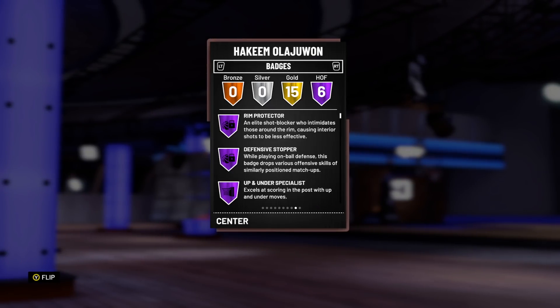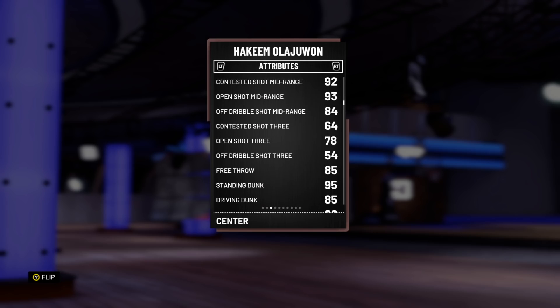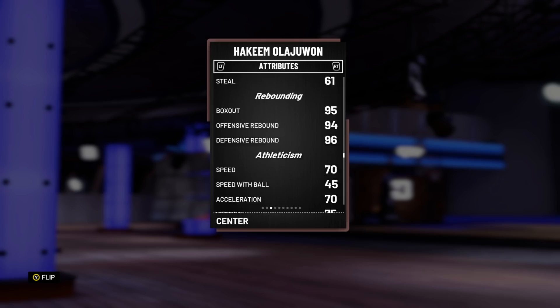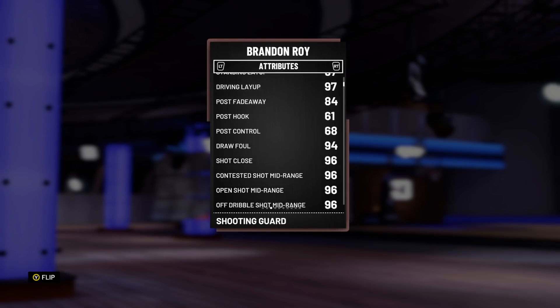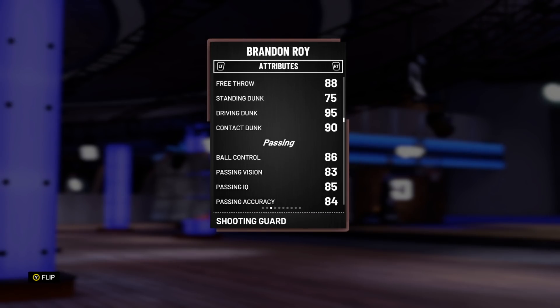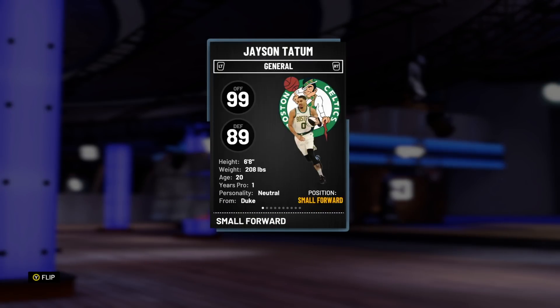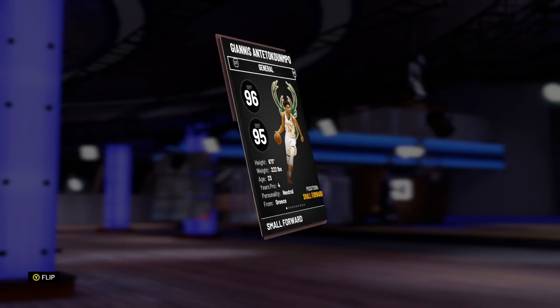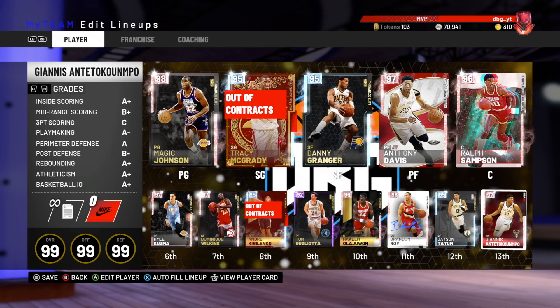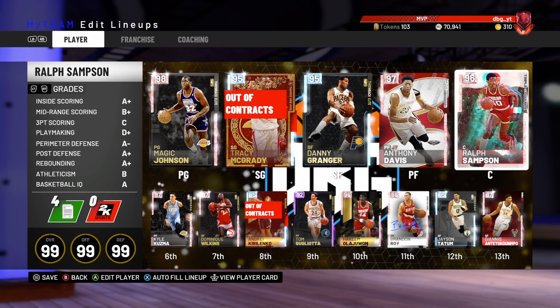On the 5th of the bench we've got Hakeem Olajuwon. He actually gets killed on the boards, which is a bit weird, but he's got a really good mid-range shot and he's actually money from three on the catch. Really good shot blocker. Then last on the bench we've got Brandon Roy — cheesy Parker release, great three, great mid, he can attack the basketball. Jason Tatum is a limitless range shooter who is 6'8", can play at the power forward, and is a great three-point shooter. And then we've got Giannis — because even though I'm not the biggest fan, you've got to have Giannis somewhere in your squad. If you want to make the cheesy MyTeam squad, Giannis has to be in it. That's the team we were running with — now let's get on to the game.